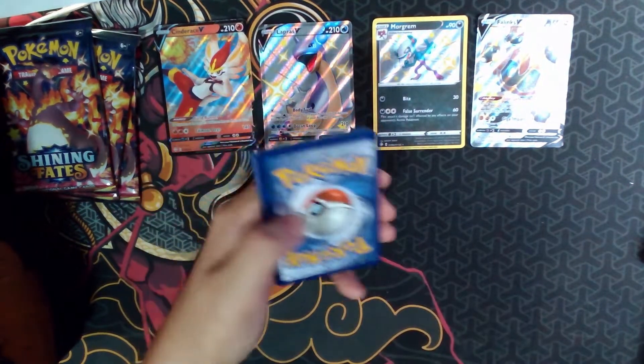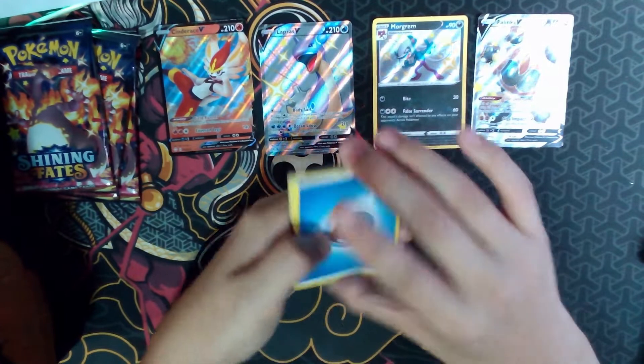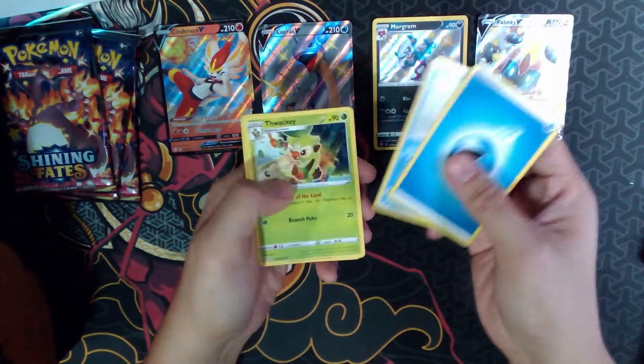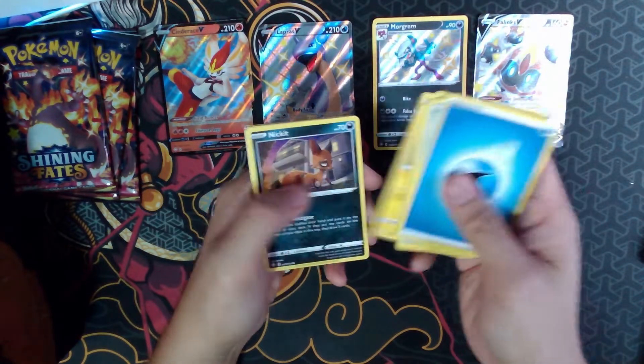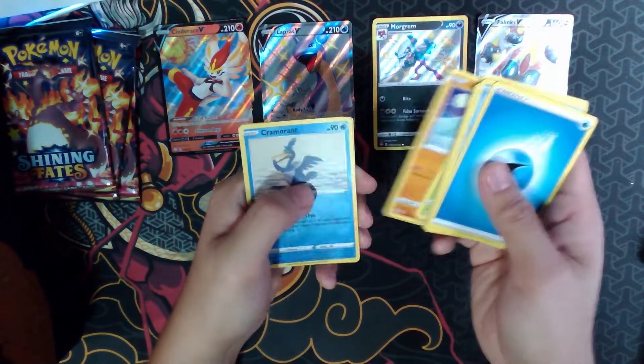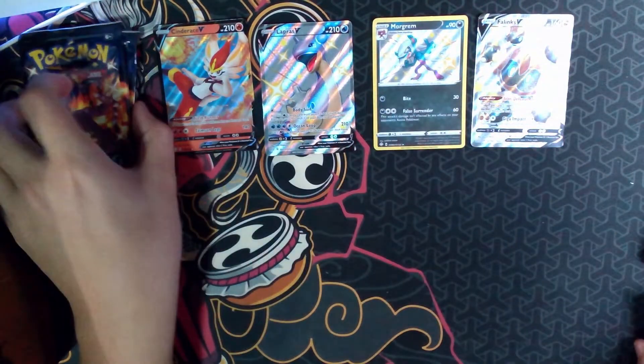Code card. We got Energy, Cramorant, Tympole, Rusted Sword, Cacnea, Shinx, Nickit, Rolycoly, Trapinch, Reverse Cramorant, and a Yanmega Non-Holo.